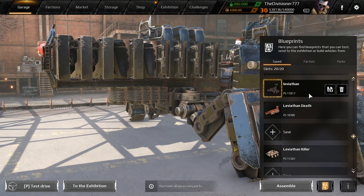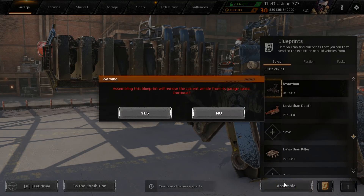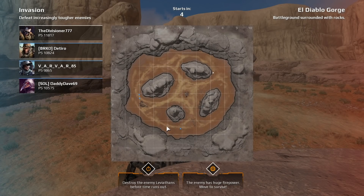I've got a couple different ones loaded up today - one just called 'leviathan,' one called 'leviathan death,' and the other one called 'leviathan killer.' They're all a little bit different except for the first two, and I have a fourth one I might use. Let's go ahead, load into some leviathan battles, and see what these things can do and how quickly they can destroy a leviathan.